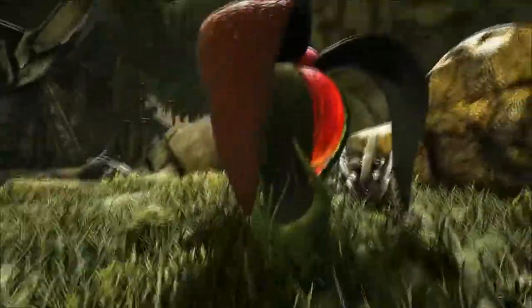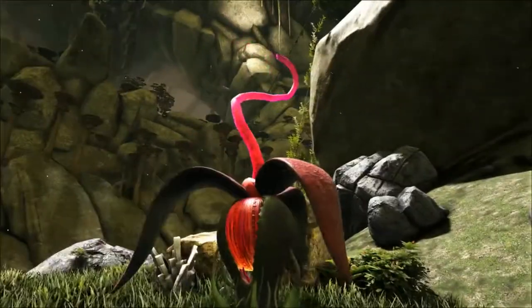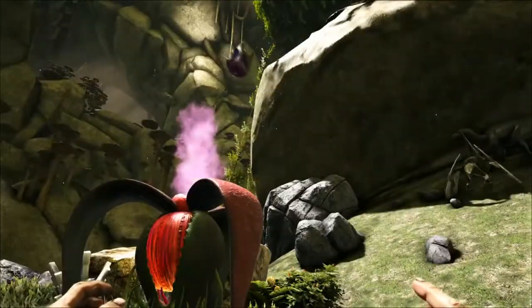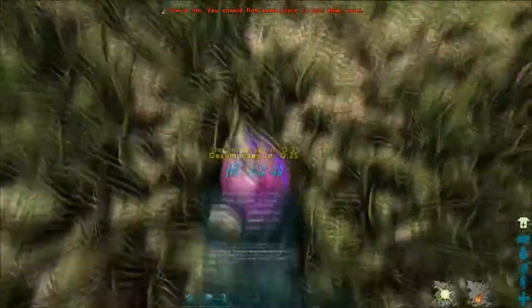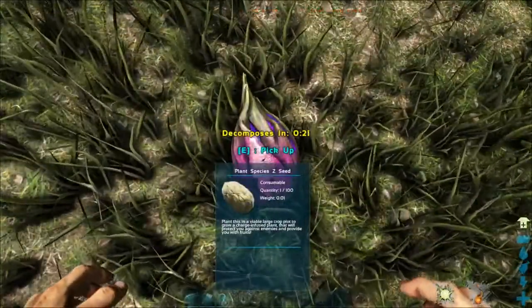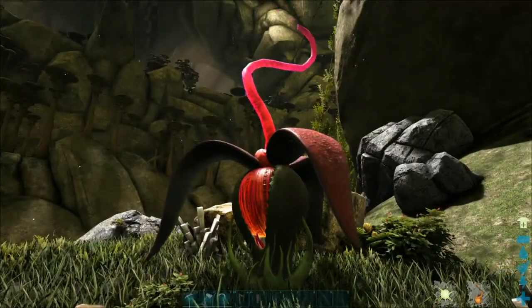You literally just have to stay in the area and wait. And there we go — it popped out a Plant Species Z seed! So that was quite a little bit of waiting there, and that's how you get a seed.